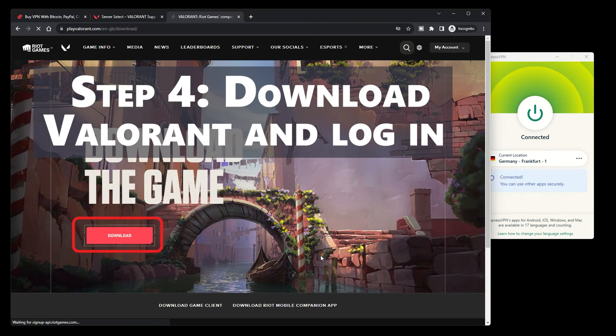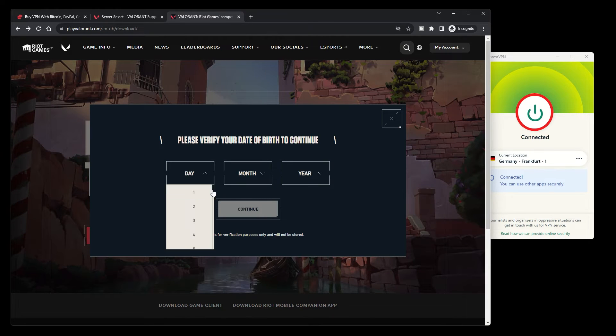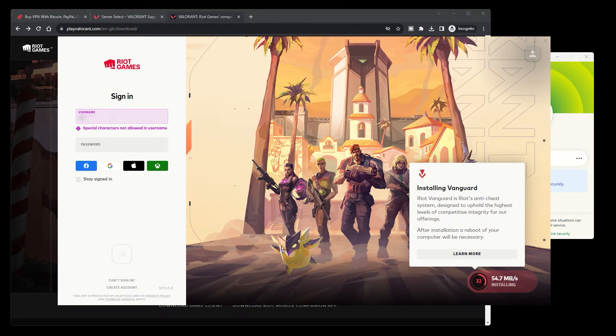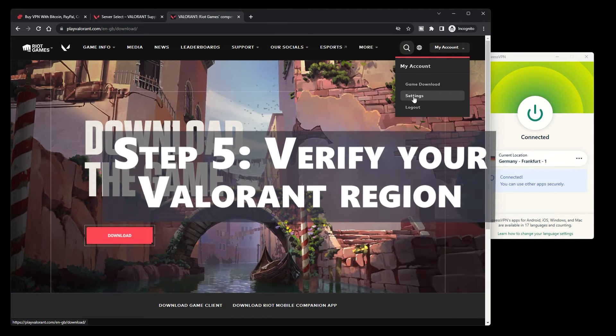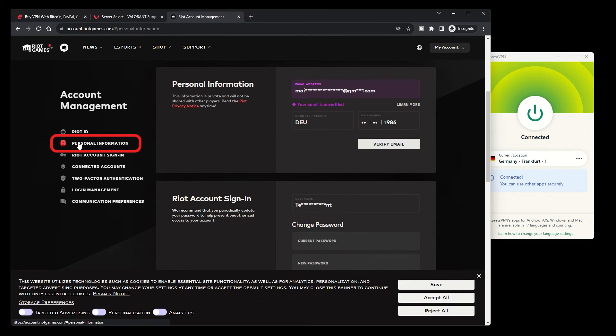Step 4: Download Valorant and log in while your VPN is still up and running — or else Riot Games will tether you back to your real region. Step 5: Verify your Valorant region by navigating to the party menu after login, or check the personal information menu in your Riot Games account.